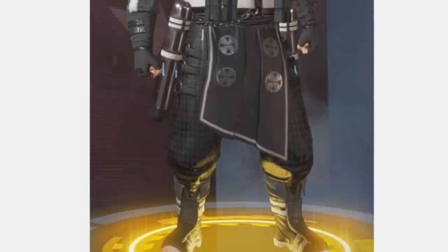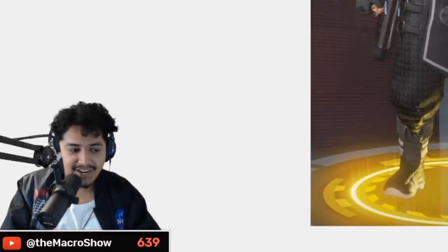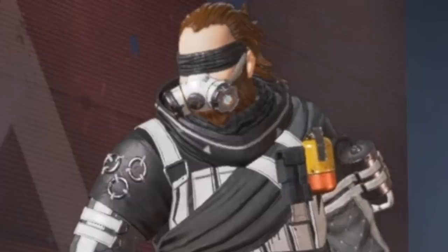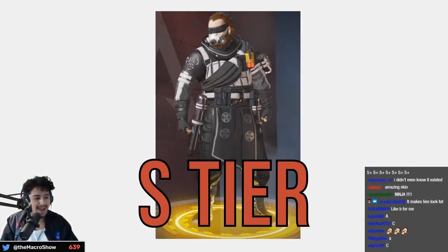This reskin — C tier. This one on the other hand is like ninja Caustic — look at it! S tier, I'm sorry. If you see this in the store you buy it immediately. This is ninja Caustic.